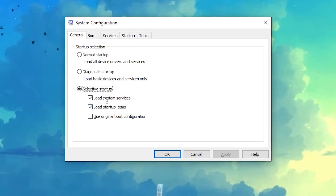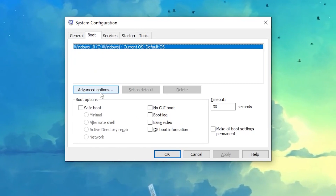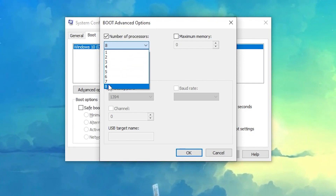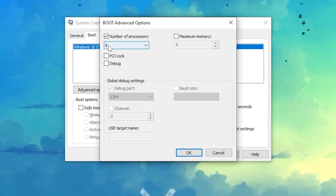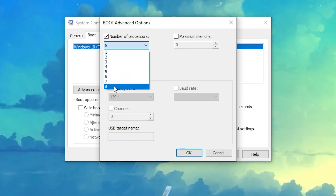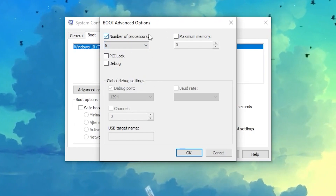Once this window is on screen, don't change any settings on the first tab. Go to the Boot tab, click Advanced Options, and check the 'Number of Processors' box. Select the maximum number of processors available on your PC. For example, I have a four-core, eight-thread CPU with multi-threading enabled, so I select eight threads.